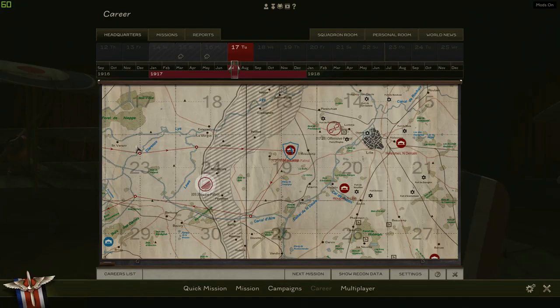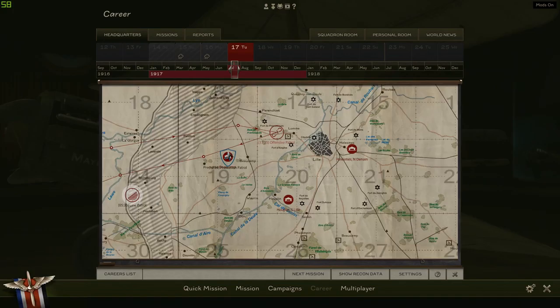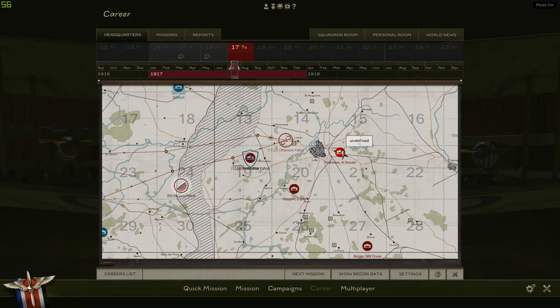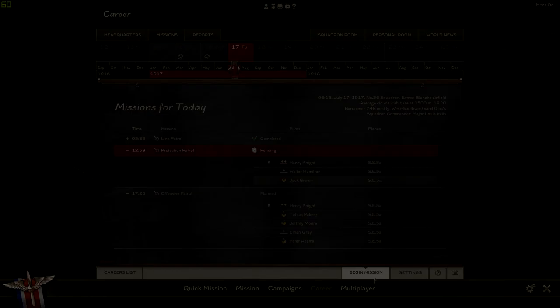Let's go ahead and go to missions — next mission. Let's see how this line patrol goes. Hopefully everything goes alright for our lads. So now it's our protection patrol. I'll begin the mission. I'll see you guys in the hangar.